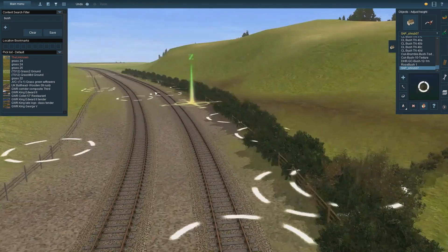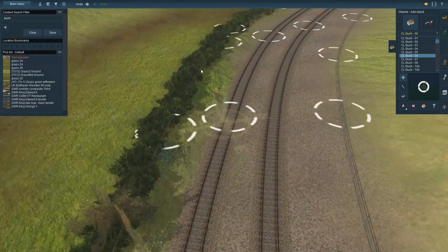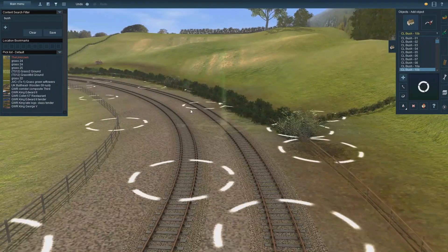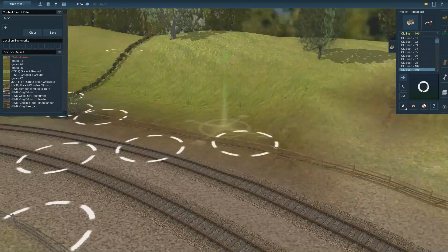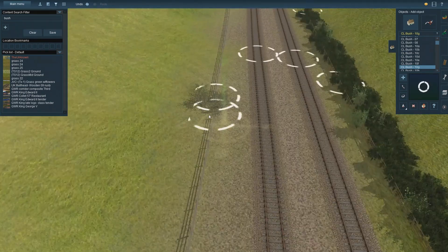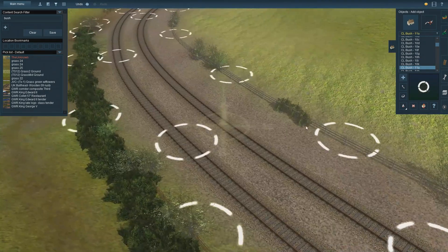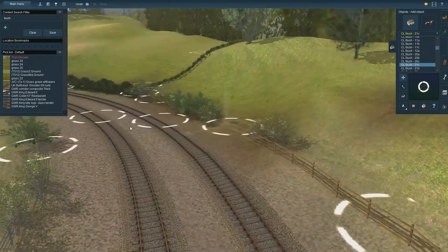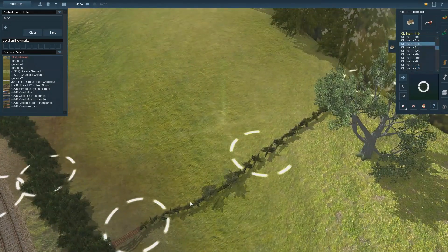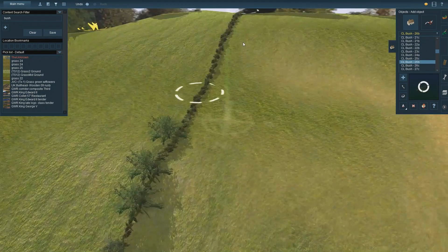I don't like the uniformity of this bush so I'm just adding lots of little bushes in. We'll probably do something else like this as well. Around the track area, I can't believe there would be no bushes or weeds around this sort of track bed. I'm just choosing a random one and going up and down - I generally add about three at a time. I'm doing the same thing on this hedge up here. It's just the uniformity you want to get rid of, I think.